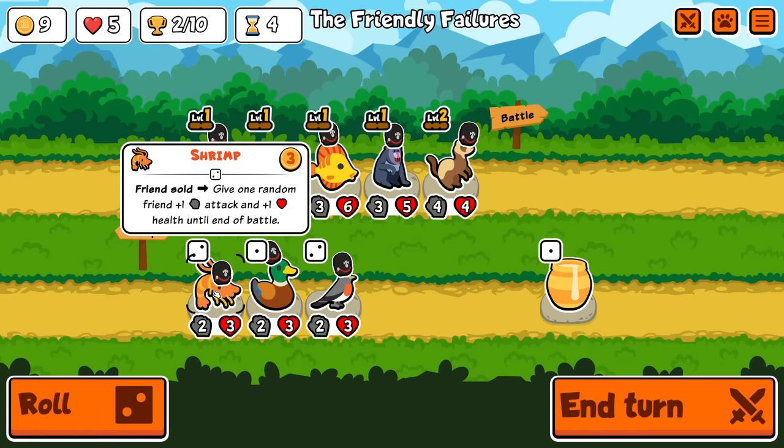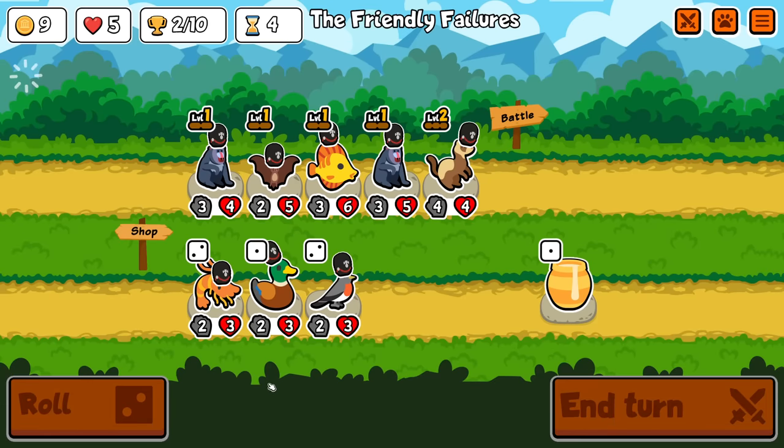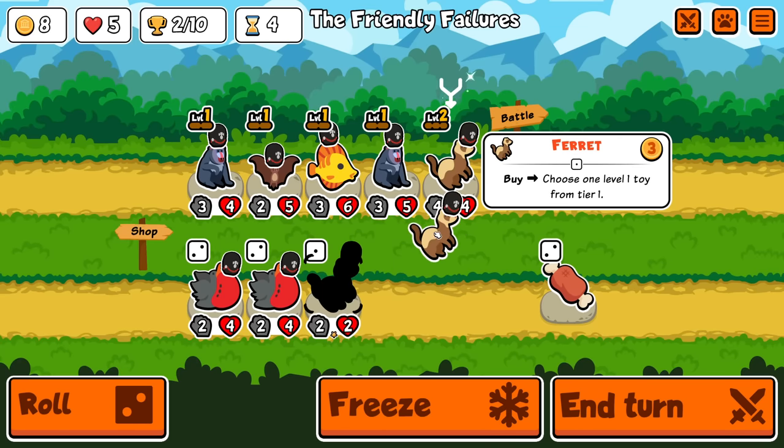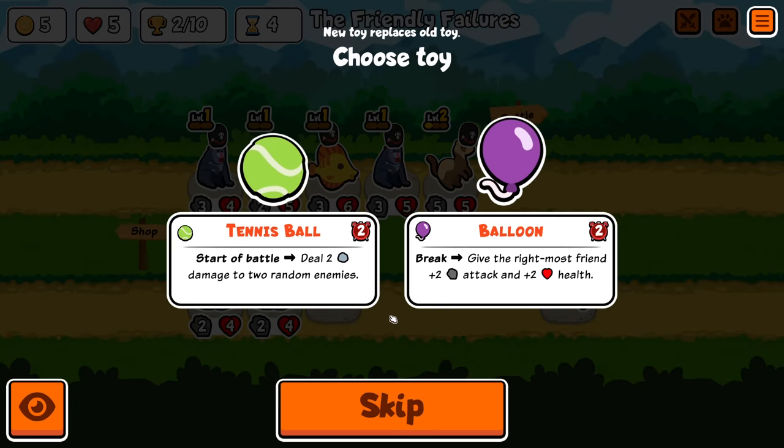Shrimp is interesting — it's been reworked. Now on friend sold, give one random friend plus one plus one until the end of battle. The only thing is, I don't think that works at the moment. It does give you plus one plus one until end of battle, but then it doesn't go away after that. So yeah, that may be a bit bugged at the moment.